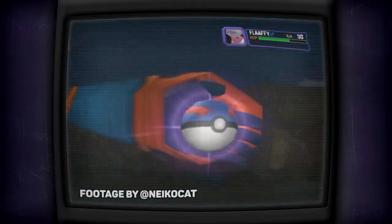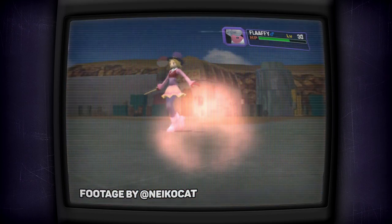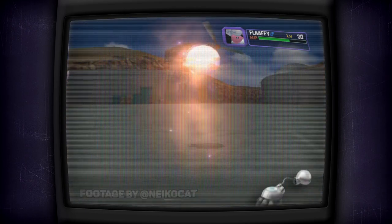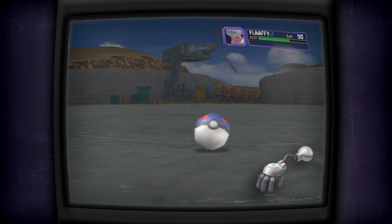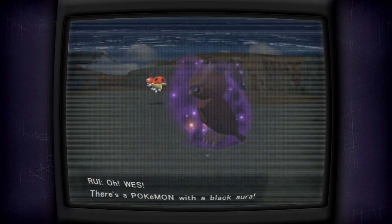And maybe you already know something about Shadow Pokémon. Perhaps you've seen past videos of mine on the subject, or you've played through either game. Pokémon Coliseum and Gale of Darkness has you confronting these terrifying Pokémon head-on. In both of these Nintendo GameCube games, you don't catch wild Pokémon. Instead, you'll play as a character catching other people's Pokémon using what's called a Snag Machine.